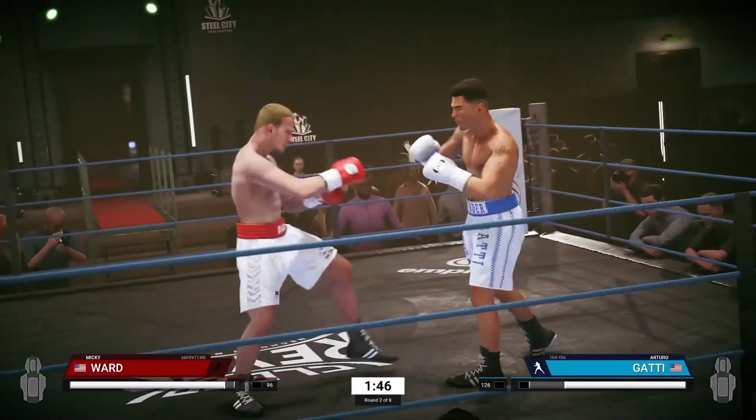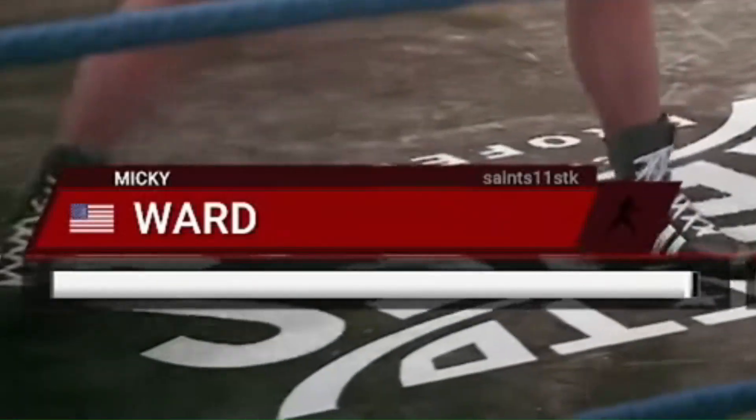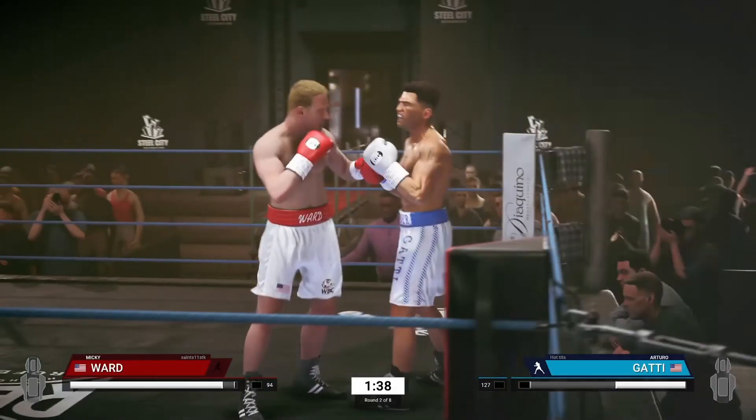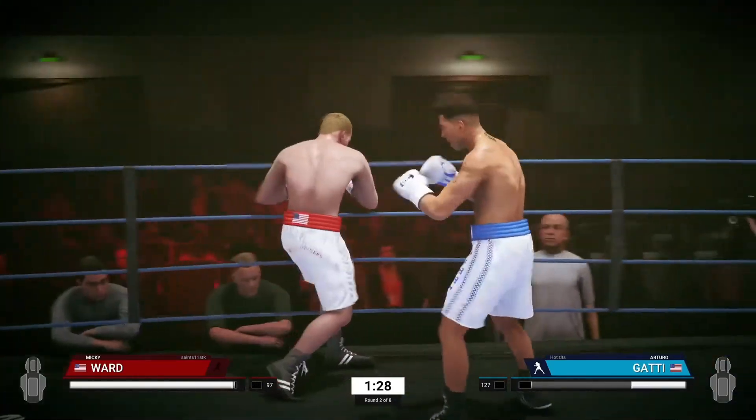Now if you notice, Mickey Ward's stamina on the bottom left is a lot more fuller than Gatti's. If you look right here, when you land a good punch, you're going to notice the screen flash white. You want your energy to, most of the time, be all the way at the top of the stamina bar so your punches are a lot more effective.